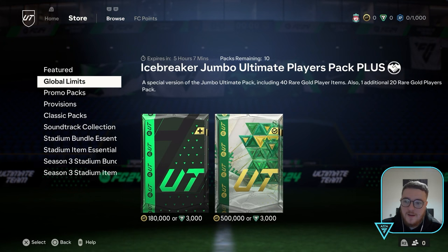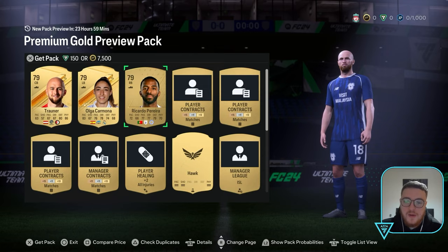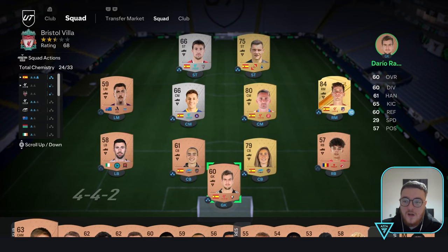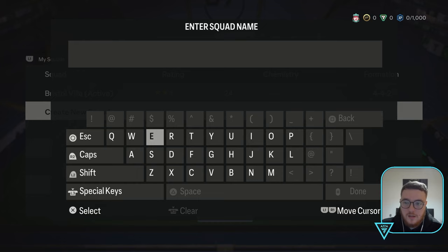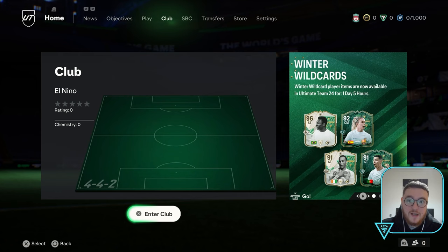We do get a preview pack as well. We got an Austrian centre-back — pointless even watching that animation. I basically need to go and source the coins for Fernando Torres before we get started. Early doors, why are we called Bristol Villa? I don't need the tutorial — why can you not turn this off? Why can't the game just ask at the beginning: do you know how to play Ultimate Team? We'll call the club El Nino. I just realised I might be transfer-banned on the app, so I might not even be able to buy Torres straight off the bat.